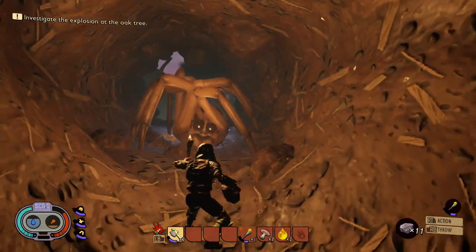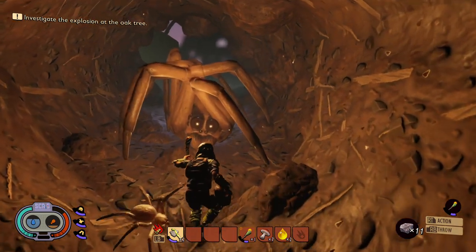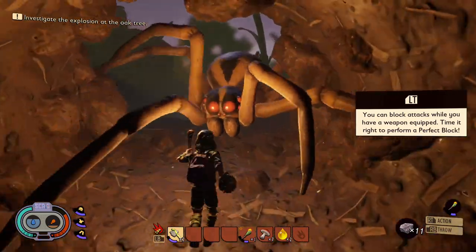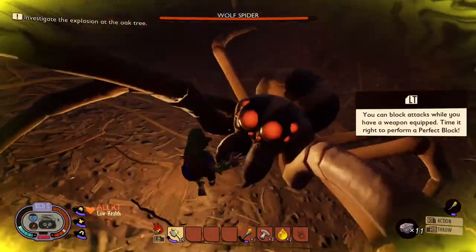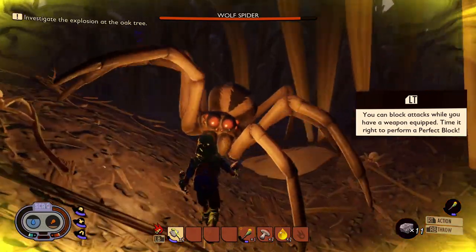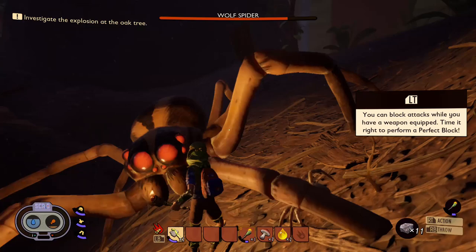Another thing I discovered is that the wolf spider is afraid of torchlight. Imagine that — you can kill it by just holding a torch and using a rock. That's what you get for preying on me. I told you I'd take revenge. Who do you think you are? Now the table has turned and look at you now. I can do this all night. It's a bit safe.